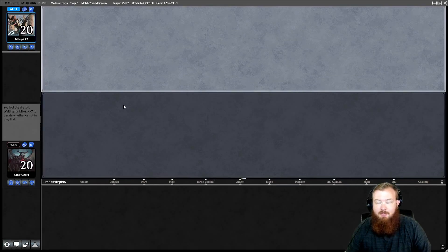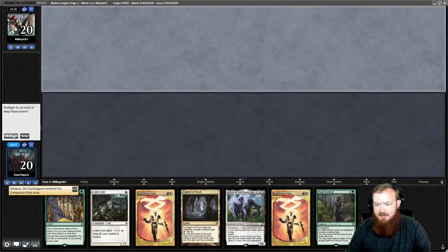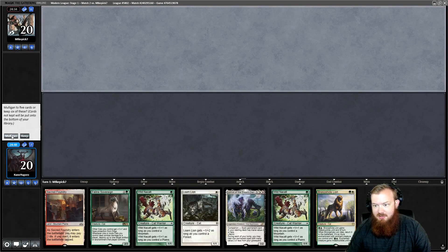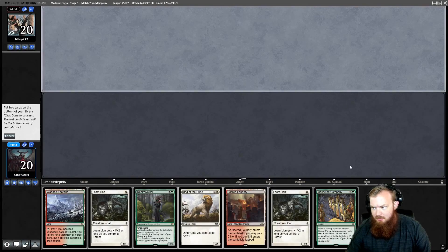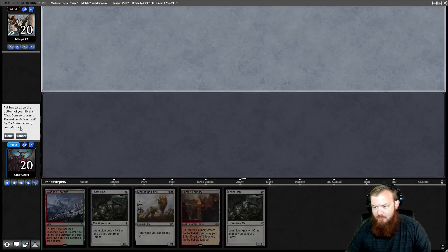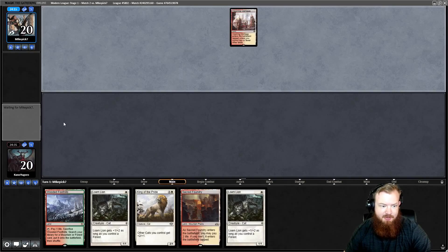We'll be on the draw for round two. Reveal Kahira. I can't keep a one-lander, especially with two Lightning Helixes — I won't be able to cast this hand. Mulliganing. The next hand is marginally better but still needs a Stomping Ground to keep. We Mulligan again. Going to six — put back Collected Company and Realm Walker. It's Burn.